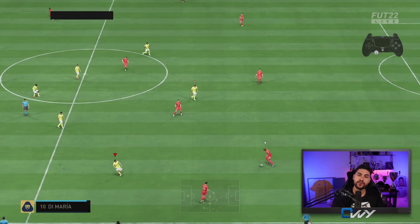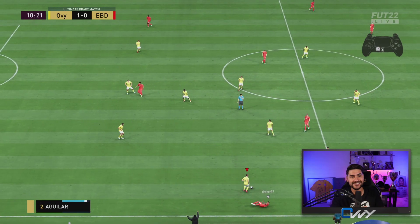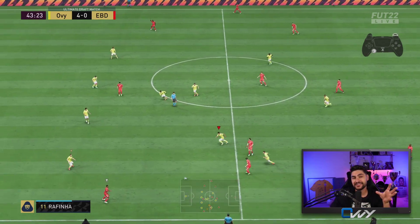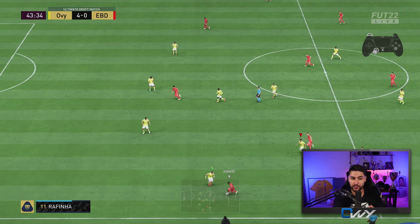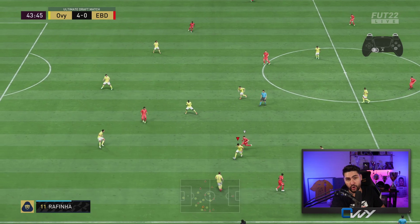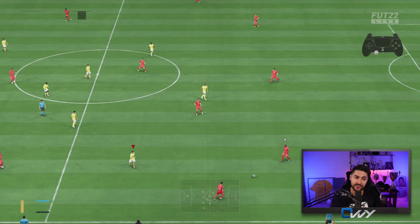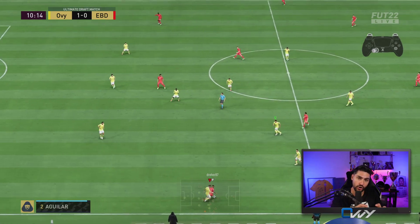Moving on to second man press — does it still work in FIFA 22? Yes, it does. Not so much in the center of the pitch, but from what I've tested, it works best with the fullbacks. You can use your fullback for the second man press against the winger, and then move the player you're controlling to cover the desired area — intercept the ball or close an angle. Second man press is most effective at the fullbacks on the wings, not so effective in the midfield center.